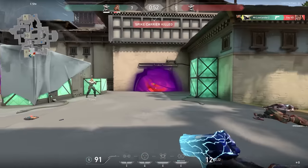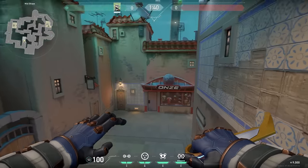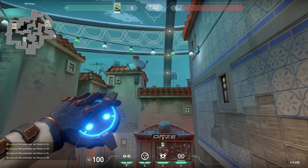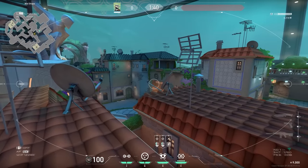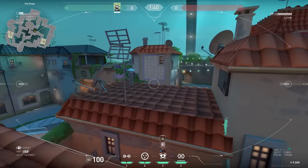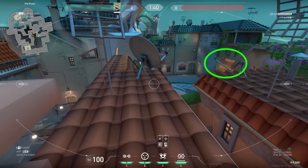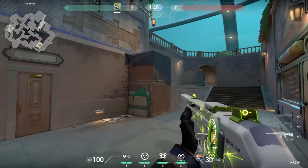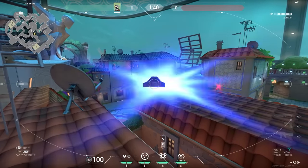Now a cool Cypher trick you can do on Pearl. Stand on the left side of this box, aim at the chimney, run, jump, and place your cam over there. It's a pretty strange cam — you can look at a lot of spots but only see small parts of the map: the backside of B, mid link, a small part of screens, outside attacker spawn, top mid, middle, and another part of B link. Because you can see so much it could be useful during games.